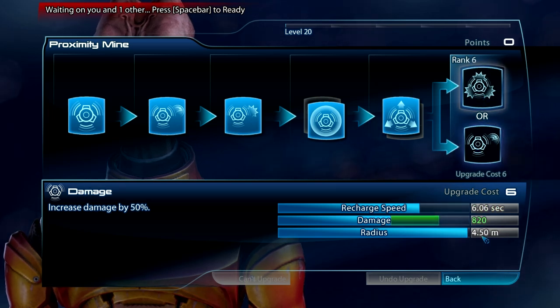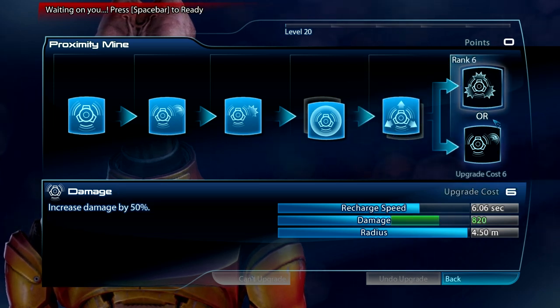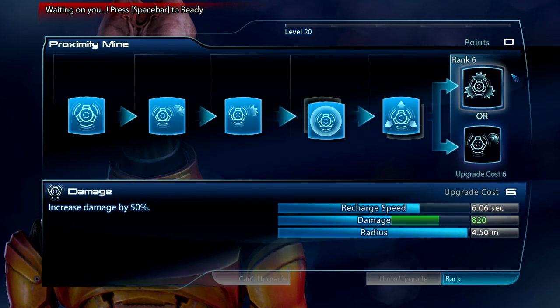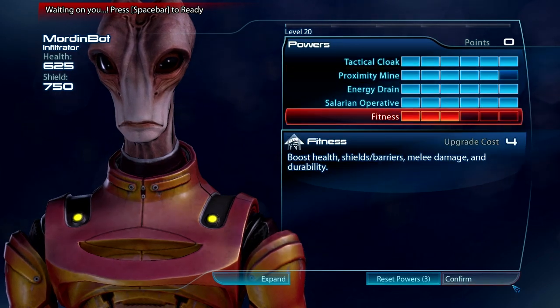An extra 200 damage on a proximity bomb - it's really not going to make or break this build. Your mileage may vary. If you feel the need for it, go for it. If you don't need the extra health and shields, whatever - apha health.